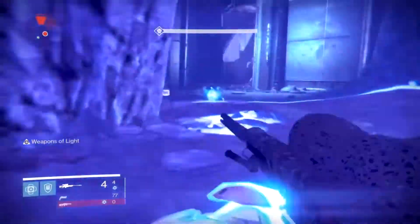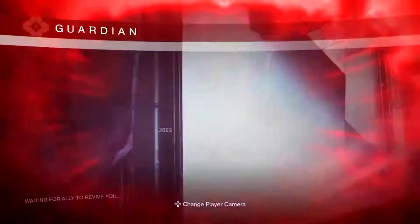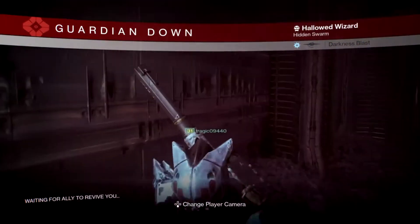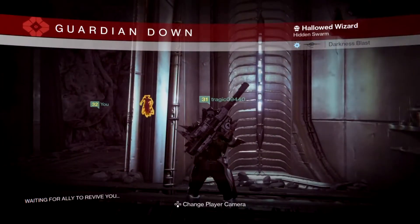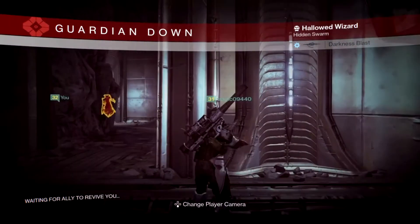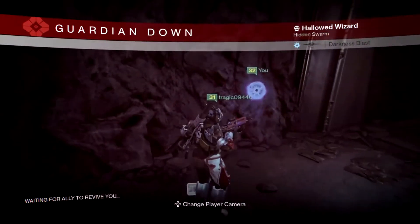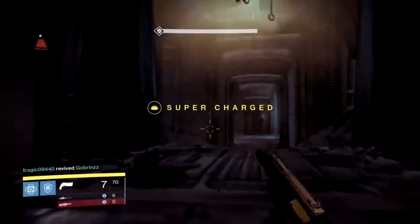You can avoid the shrieker by retreating to the back room, which causes the shrieker to despawn when it spawns. Here's how it works: Fogoth will spawn all chained up in the Fogoth room. You want to sprint into the shrieker room, take as many shots at him as you possibly can, kill any mobs around the door, and then the minute the shrieker spawns you run back to the back room and wait about five seconds until the shrieker despawns.